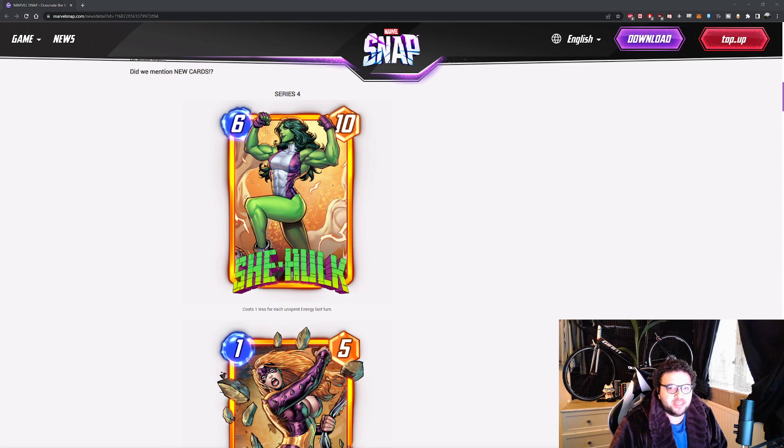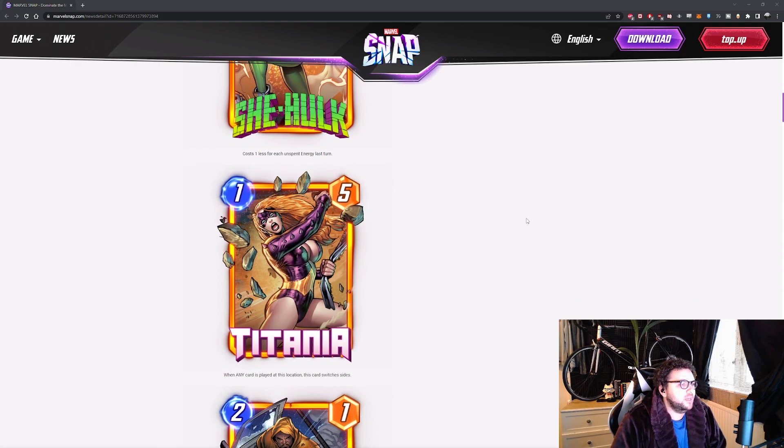Next card is Titania. Titania is a 1 energy, 5 power card. When any card is played at this location, this card switches sides.